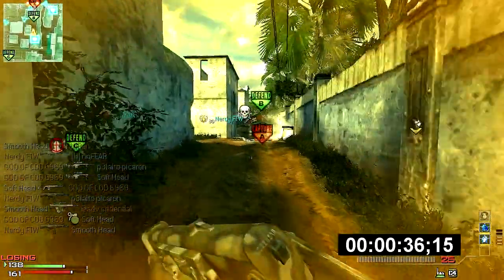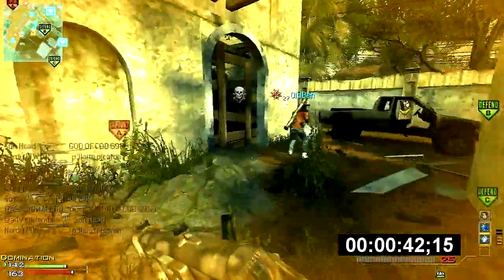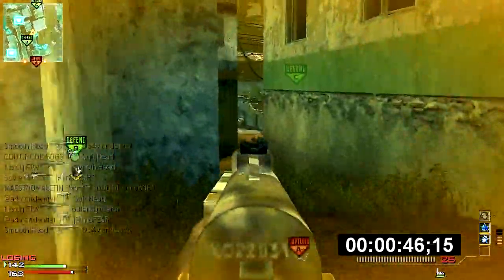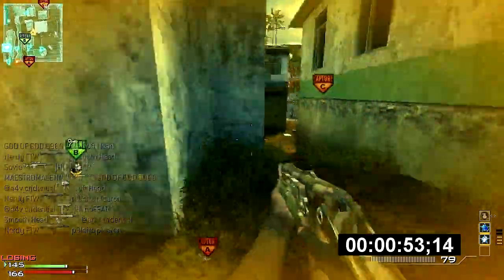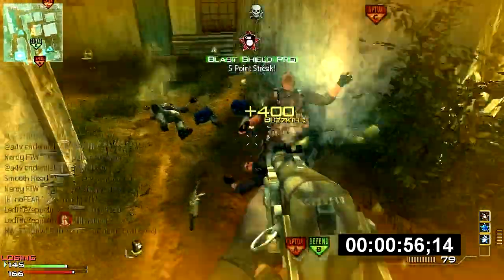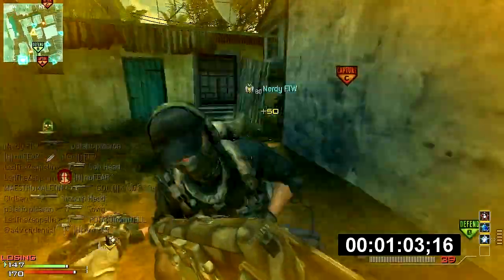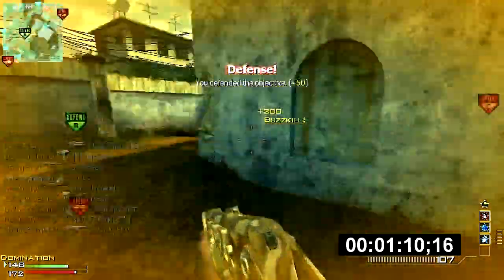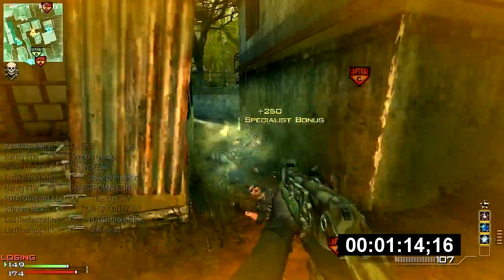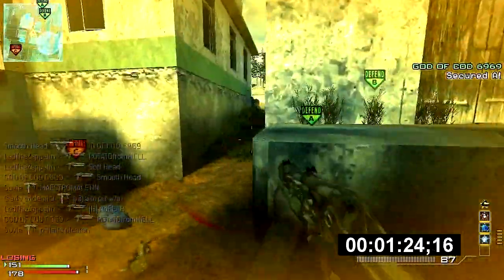And here comes my classic C4 fail. So here this game, I'm using my favorite perk setup, which is the PP90 with extended mags and rapid fire, which is extremely good for this map specifically. As you can see, I take down my enemies faster than ever using this weapon, because it has a huge fire rate. It's an SMG and it's just awesome for short-range combats.